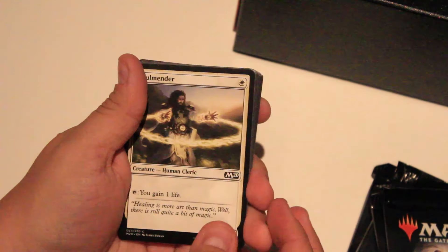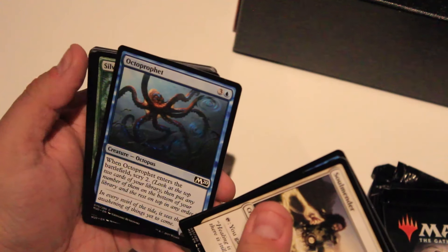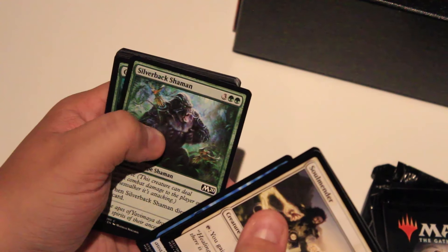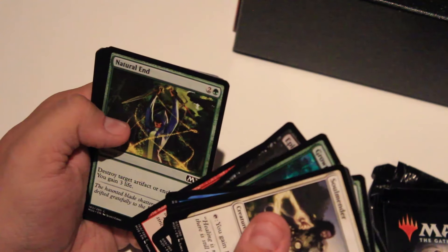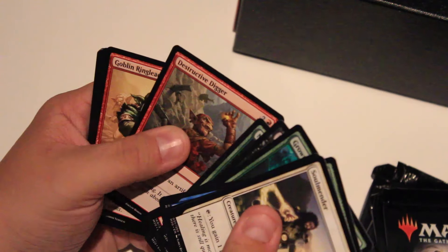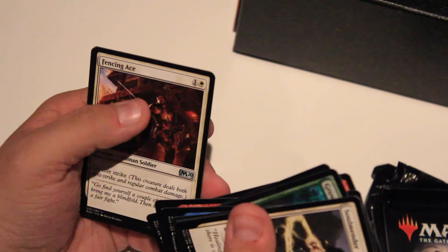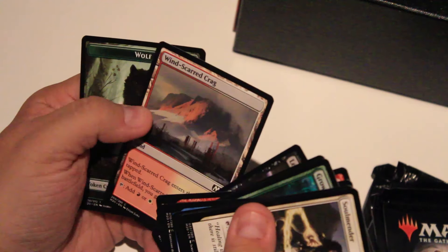You got Elementals, I got Elementals, everyone got Elementals. Familiar Skin, Moment of Heroism, Octoprophet — well it's not Octodad but it's close enough. Silverback Shaman, Growth Cycle, Epicure of Blood, more Shock, Natural End, Destructive Digger, more Goblins. The regular Jarkeld's Wave Crasher. Fencing Ace, Leyline of the Void. Windscar Krang and a Wolf Token — who doesn't need a Wolf Token? I need one, you need one, everybody needs a Wolf Token, to be honest.